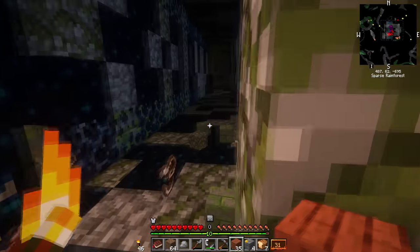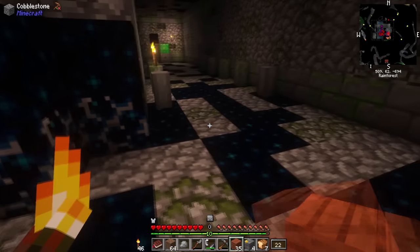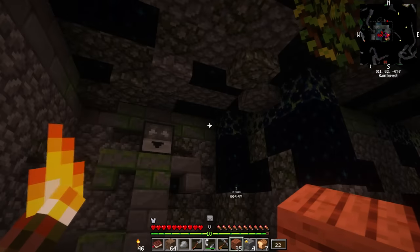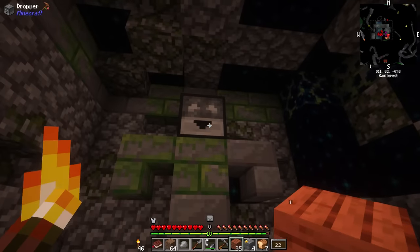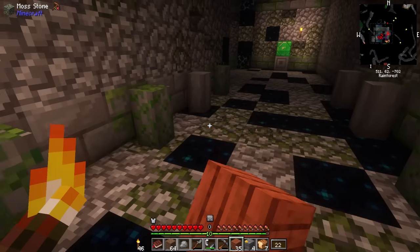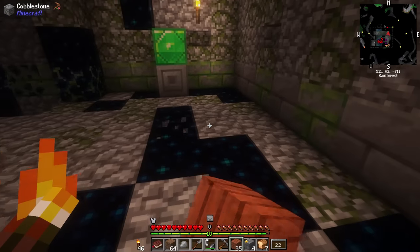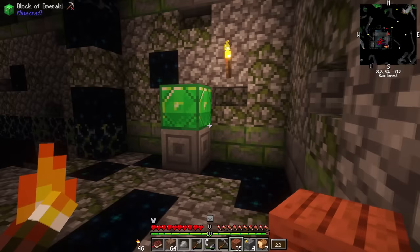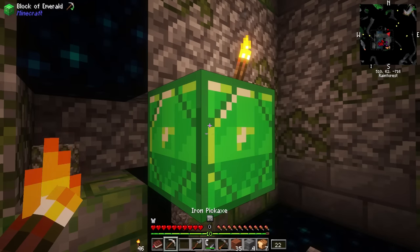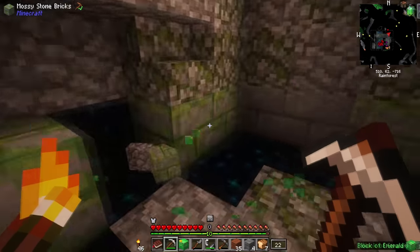No signs of danger, everything's looking good. An emerald block — I don't know if I trust it. You've got a valuable block at the end of a long hallway in the middle of a ruined temple — if that's not a trap, I don't know what is. I want to mine it, but it's almost like the temple creators want me to. Better play it safe and mine all around. I guess it's clean — free treasure.